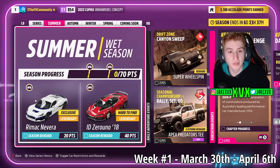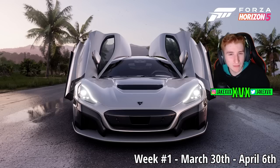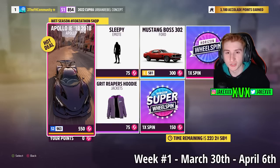The first week, which is Summer, for 20 points you can get the first new car, the Rimac Nevera. This car is sort of already in the game but that's the concept version — this is the production model. For 40 points, the Zero Uno. In the Forzathon shop there's stuff like the Apollo IE, the Mustang Boss 302, Grit Reaper's Hoodie and Sleepy Emote. Here are some screenshots of the rest of the festival playlist challenges available that first week.